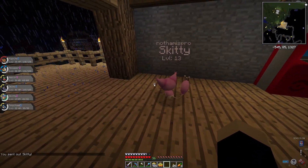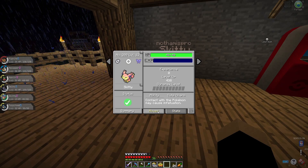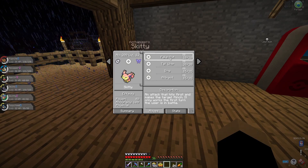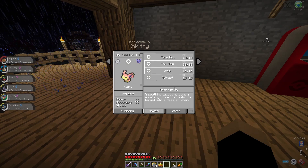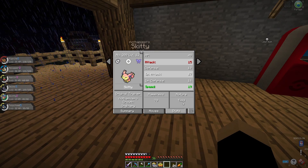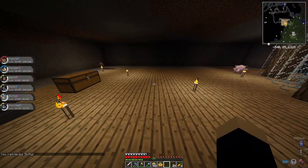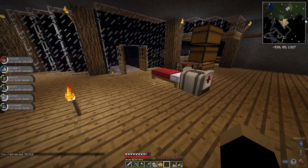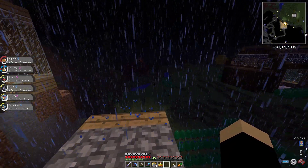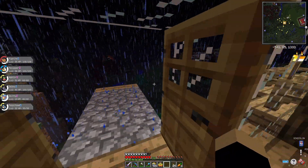Here's the Skitty — it has Cute Charm as its ability. It knows Attract, Tail Whip, and Fake Out. Its attack is lower but speed is higher, which is actually good because Fake Out — if you're first in battle — always flinches the opponent. Speed is better, so it might be good for Delcatty to just flinch people and make them mad, even if it's not super strong overall.